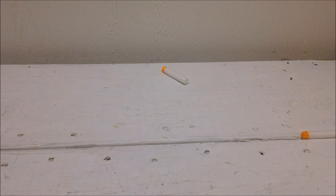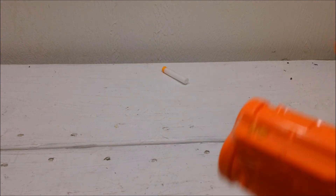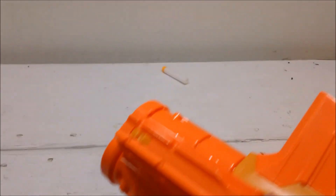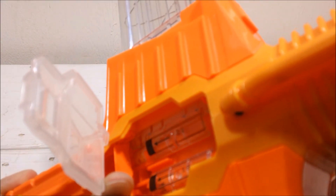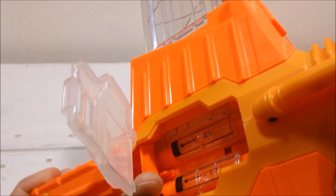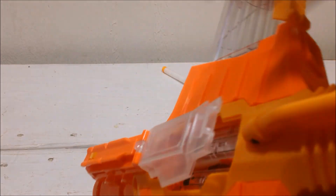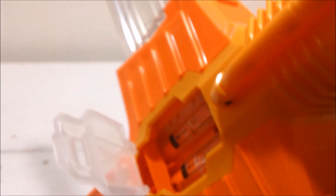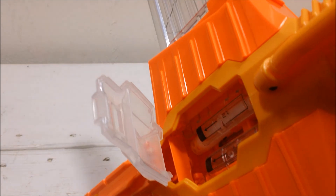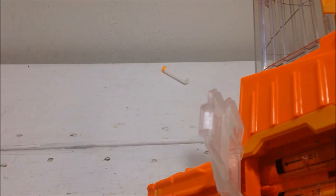Feeding into the Double Dealer system — the breech — the problem, and the reason why the Double Dealer gets such a bad reputation, is when it feeds in. It's two of them coming in from the side. If you're really, really tender with it, the breech is okay, fires it off. But you see, it comes in from the side there. You could say still a faulty design, that it doesn't work real well with all darts. But I was able to get it to fire just fine by going really slow and careful.